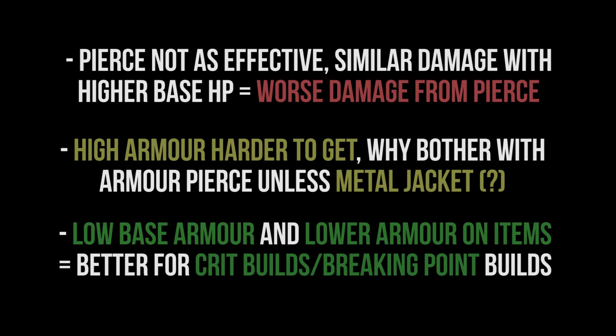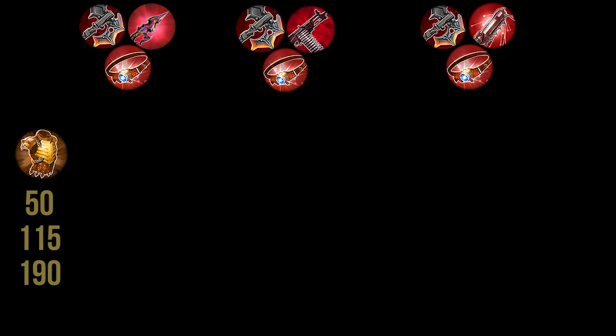Everything we can glean from the update changes is that Breaking Point and critical strike builds are better than before. They were already good — already the go-to — and there wasn't a huge amount of variation between crit builds and Breaking Point. Some people did like to add Tension Bow and Bone Saw, but now straight critical strike builds and straight Breaking Point builds are likely just going to be better in the current meta, unless the enemy team is literally stacking inordinate amounts of armor.